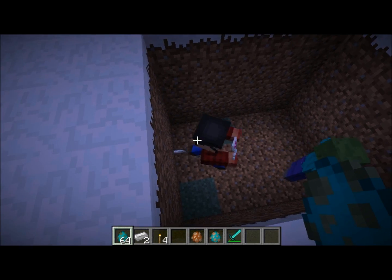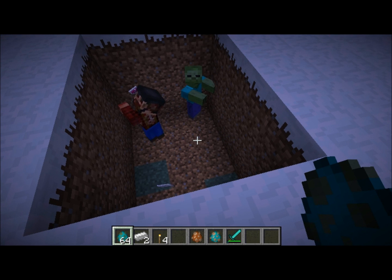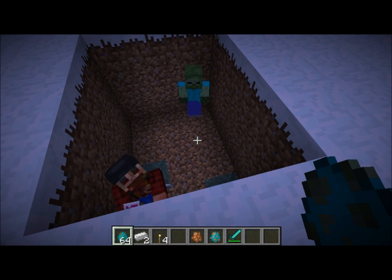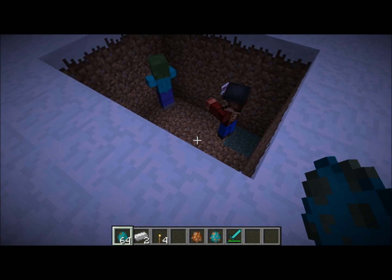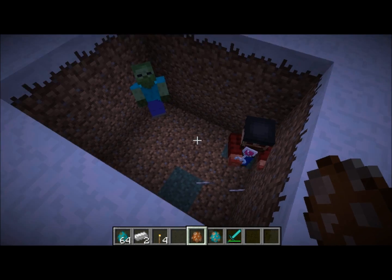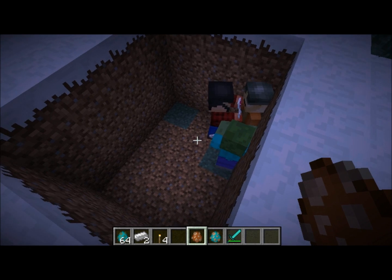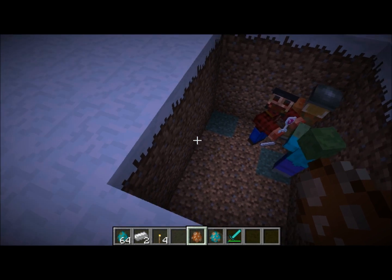This is what a zombie Lumberjack looks like. He's supposed to hold an axe, but with all the mods I have installed right now, that's actually a wine glass from the Beer and Wines mod. So even as a zombie he carries around a classy wine glass — he keeps it stylin'. This is a zombie Miner, and he carries a pickaxe, which is expected.